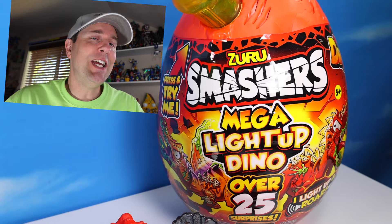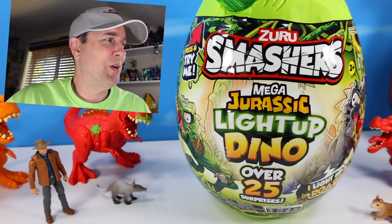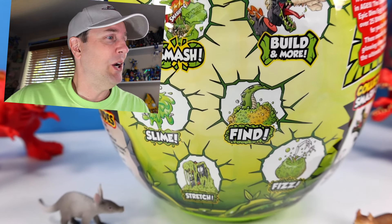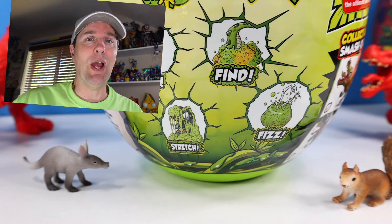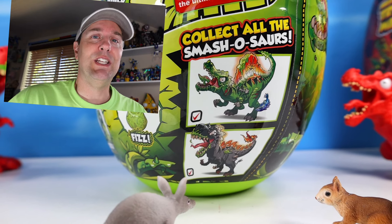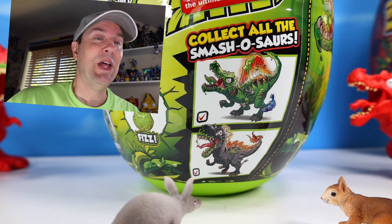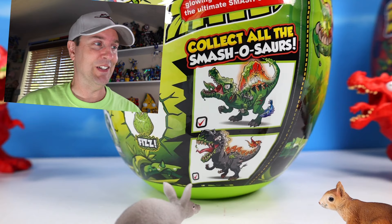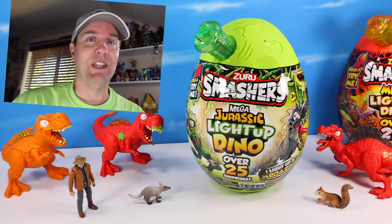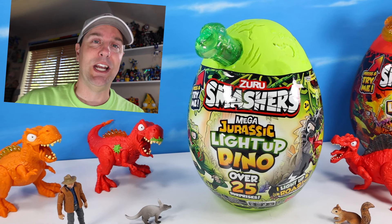Looks kind of vaguely familiar to Smasher's Mega Light Up Dino - Lava, or Volcano, or maybe even Frozen, or maybe even just Original. How many years have we been going on with this? Pretty exciting to see a bright, vivid, green egg though. There are 25 surprises inside to hunt through and dig for a dinosaur. If you're new to this series, this is a perfect time to jump in and check these out. They are quite entertaining and fun.